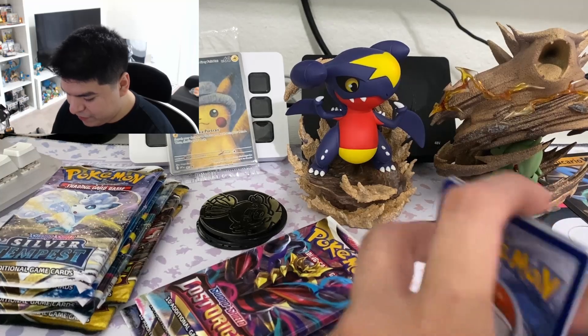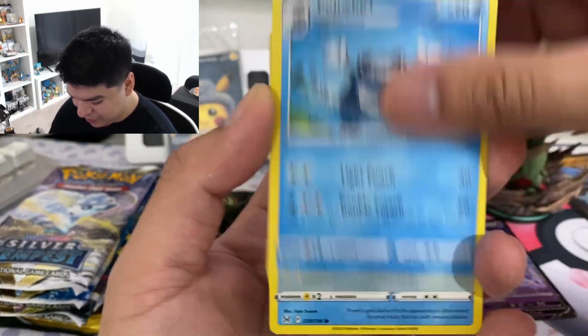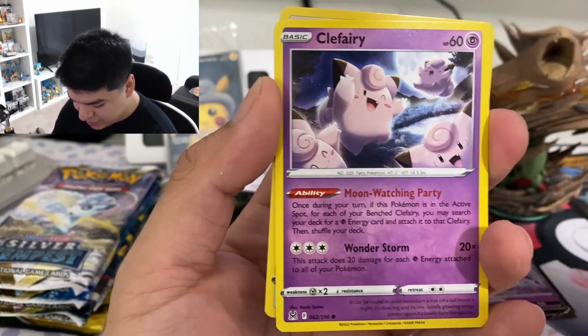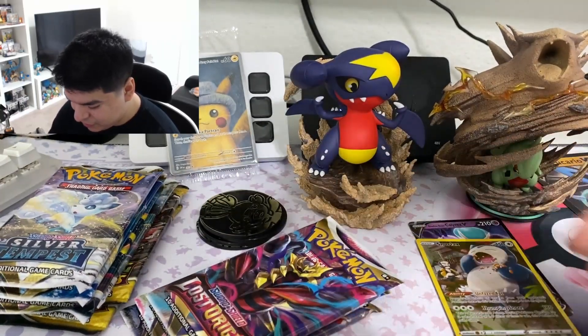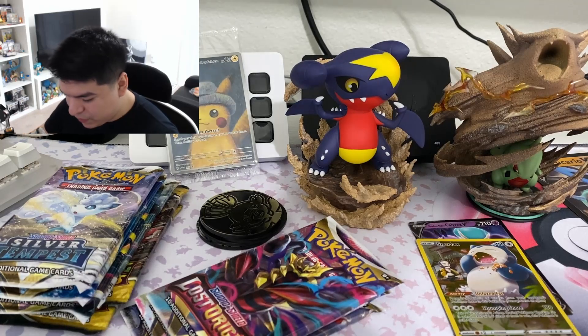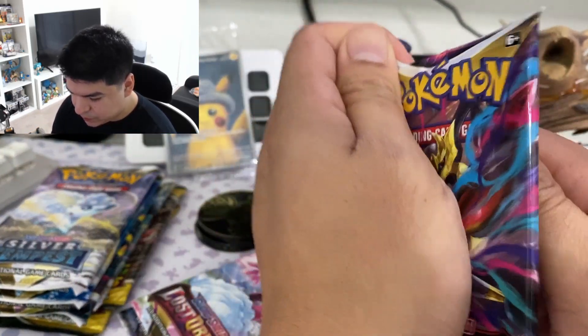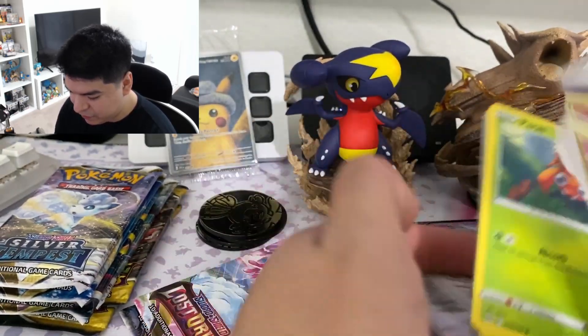Lost Origin has those — not gallery cards, I forgot what they're called — but let's see if we get any in here. We get nothing, then a Snorlax and a Porygon-Z. Nothing too crazy so far — got two hits from a few packs.